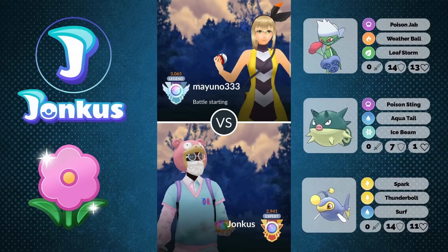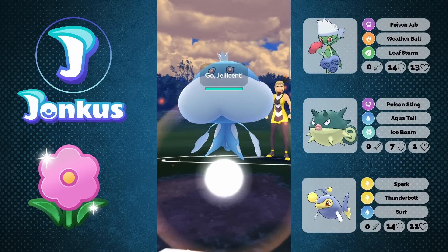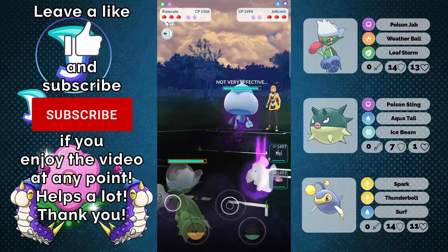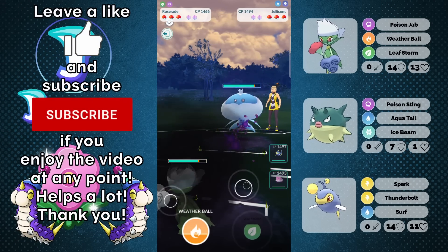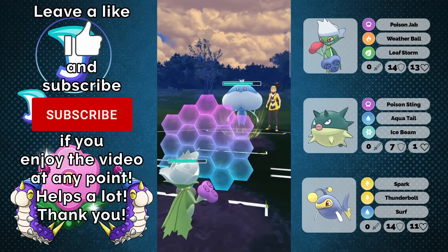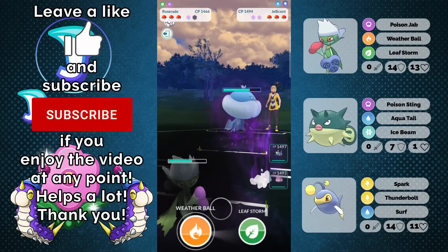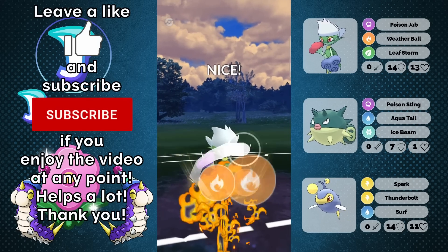Hello and welcome to a new video. Today we're going to take a look at the Roserade in the current Spring Cup. Spring Cup is definitely a meta that's kind of around those Ferrothorns, those water type Pokemon, as well as something like Trevenant. And those Pokemon all don't really want to face off against a Roserade.